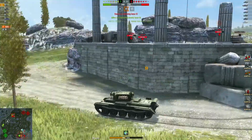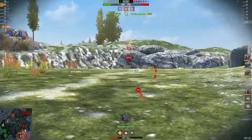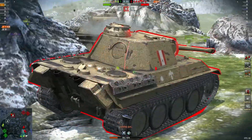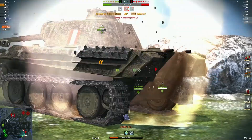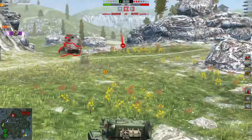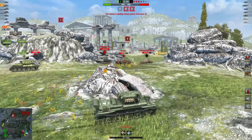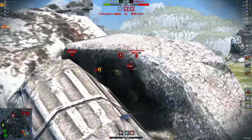So far 929 damage, one kill, pushing around the back. Picking on this little Pz — damage just climbs pretty quickly in this little tank. Up to 1530 damage, two kills so far.